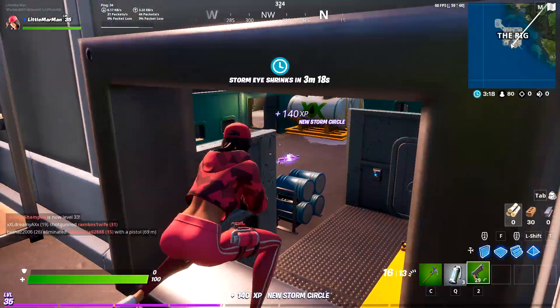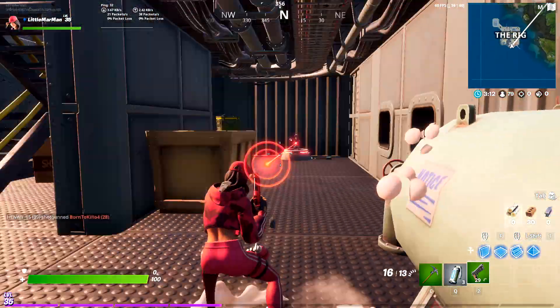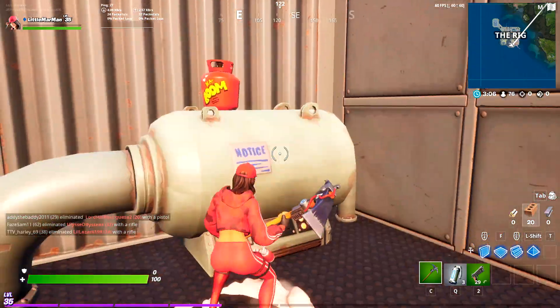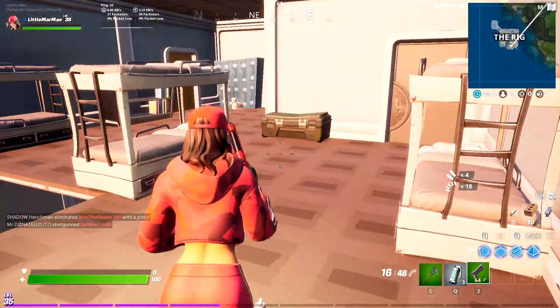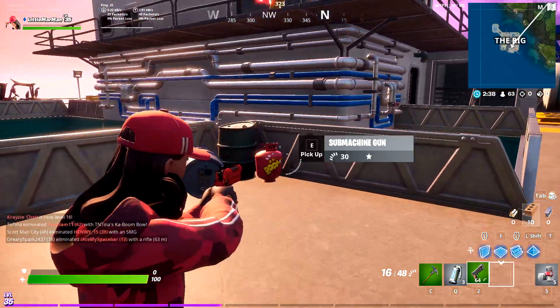I'm going to show you a couple of the other locations for the propane tanks. A lot of the structure here has already exploded, but right underneath that room you're going to walk over and see a propane tank as well. Be careful of the turret — if it detects you it will shoot, so place a wall there to prevent that. There's also another propane tank if you run around up the stairs and through the building; you'll drop down and have a propane tank right in front of you.